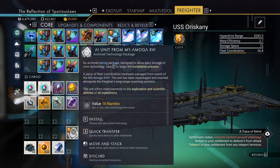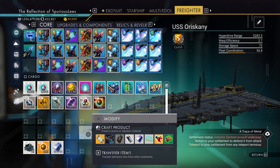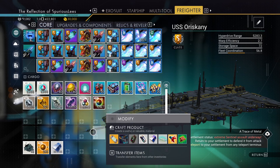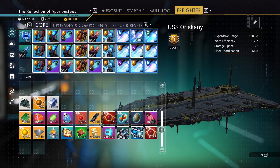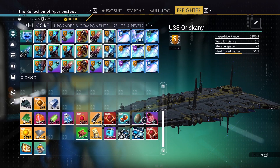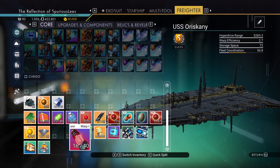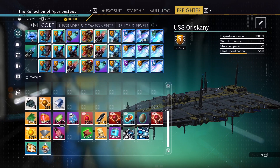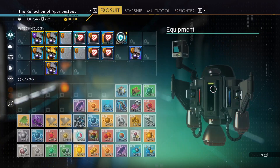This is for exploration — all of those are identical. Industrial — all of those are identical. We have the three, it's all good in the hood. Freighter is nice and taken care of except for inventory slots, which is fine, we'll deal with that. It's nice to have fuel for launching on here in case we run out on our starship.